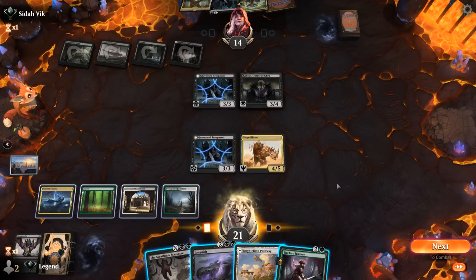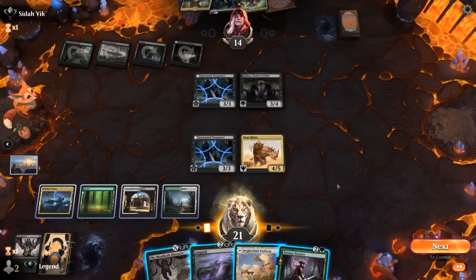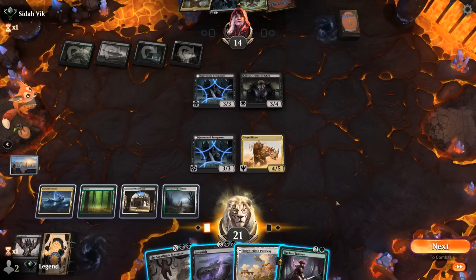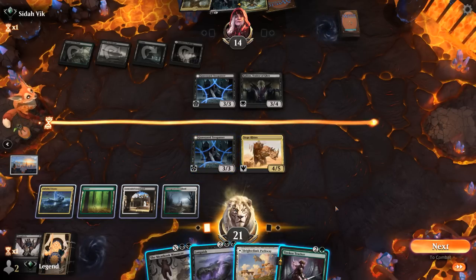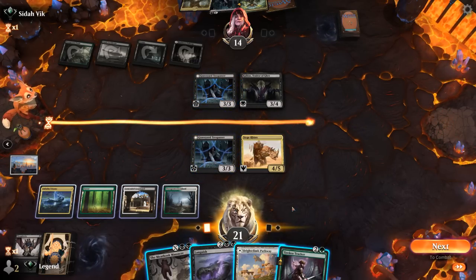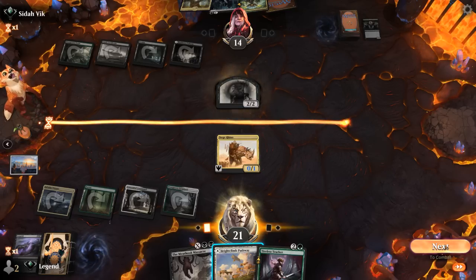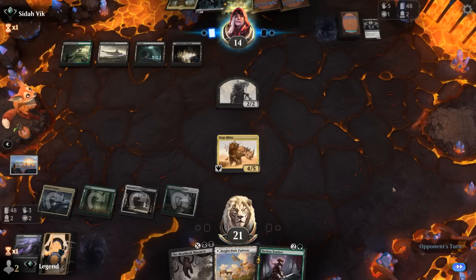We have options — could even play Tireless Tracker, play a land, but then we'd have to wait a while to safely sweep with Languish without killing our own Tracker. So instead I'll just play Languish and keep my land in hand for next turn. Kalitas gets one Zombie from our 3/3 dying while it was technically still around.